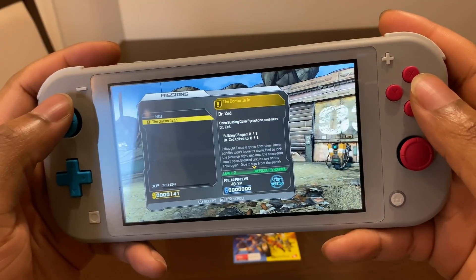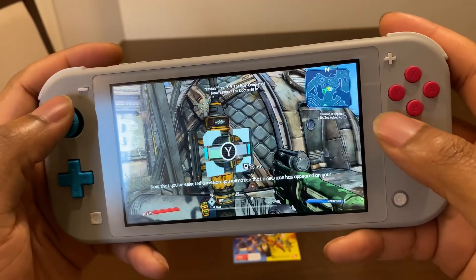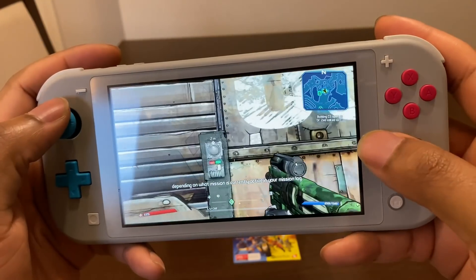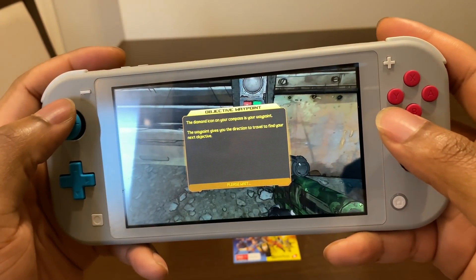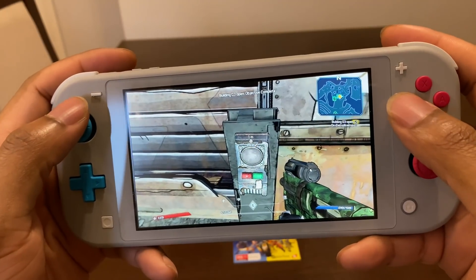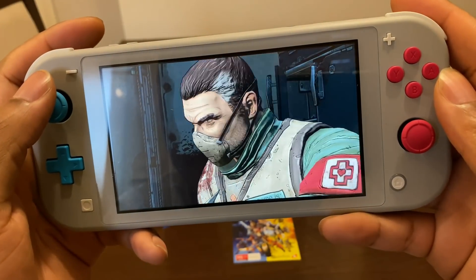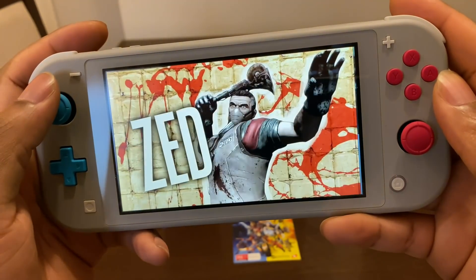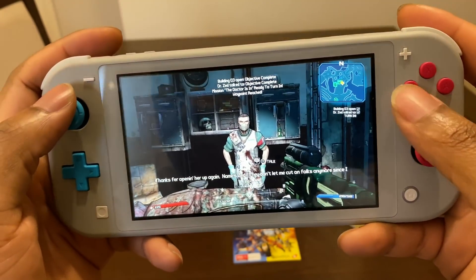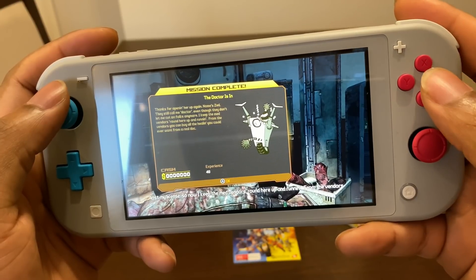Let's accept this quest — open the building. So I've got to press Y — yep, there we go. Really impressive for a Switch, and you get the full Pre-Sequel. The doctor is in, open the building — I've already done that, so I got myself some experience, which is nice.